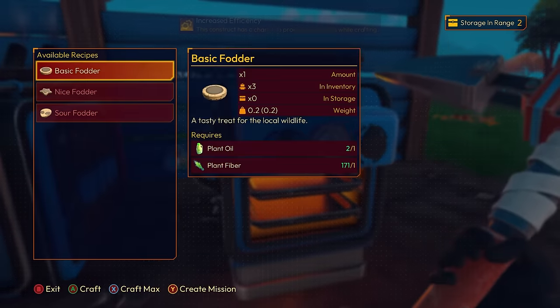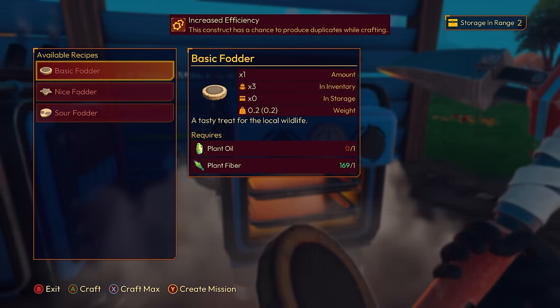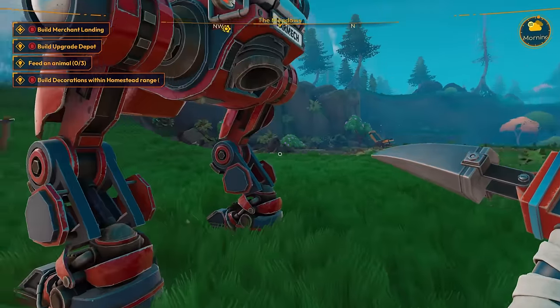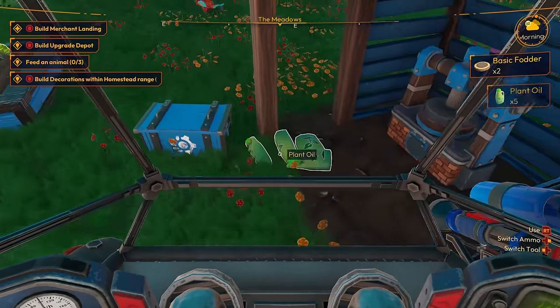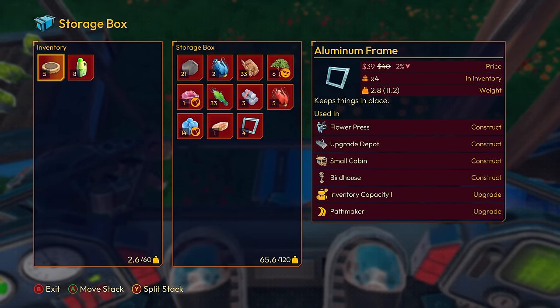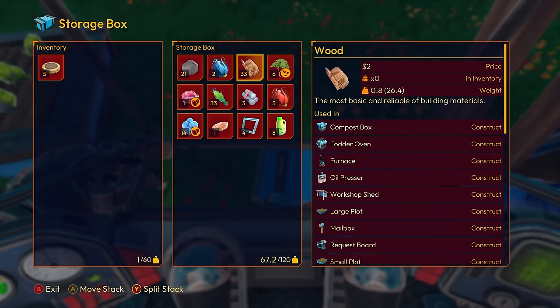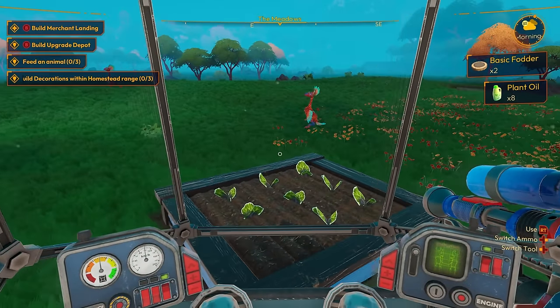Can't make that because I need polyberry oil — oh well. Let's go feed some animals. I don't need that, but I do need the actual food. Let's go feed some animals.